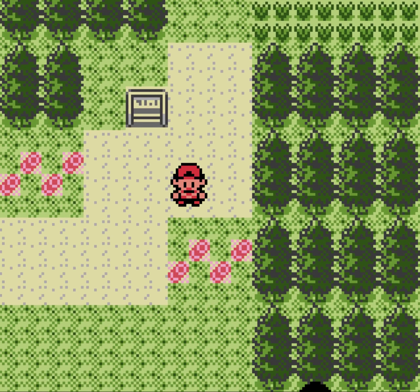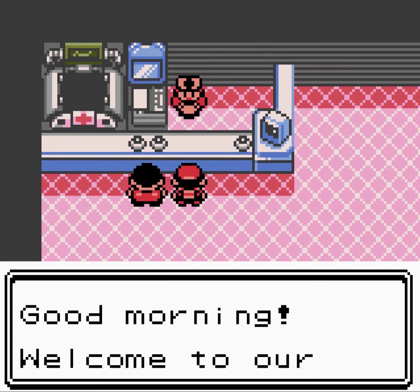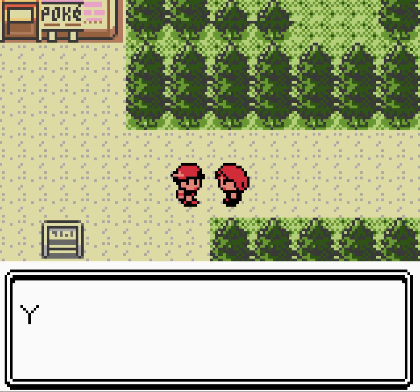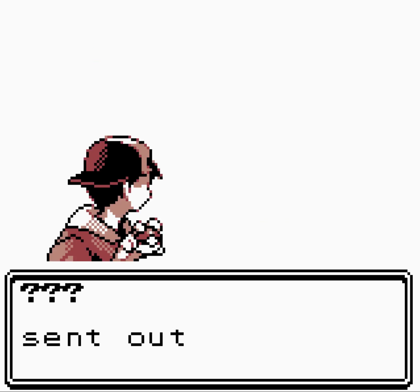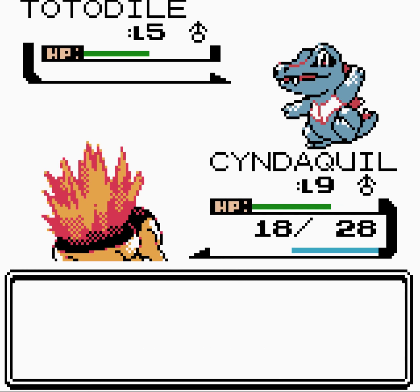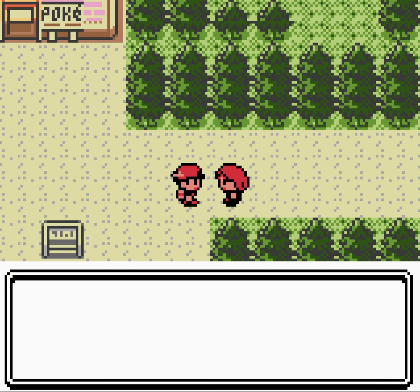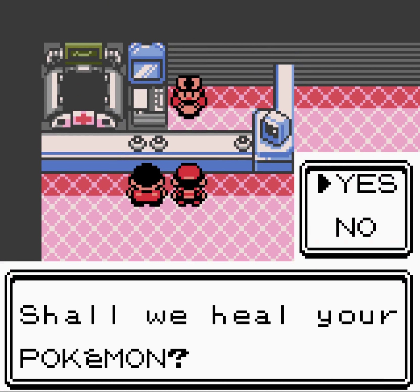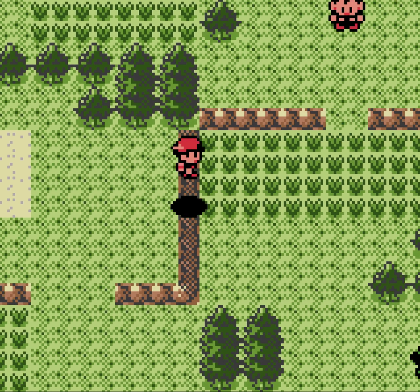A lot of fast-forwarding to start off, but that's to be expected. We encounter our rival, who obviously has a Totodile. We battle — we can just tackle. He crit me twice in a row. But we don't actually need to beat him, though it would have been nice. We want to declare we'll be the world's greatest Pokémon trainer, and he disappears.